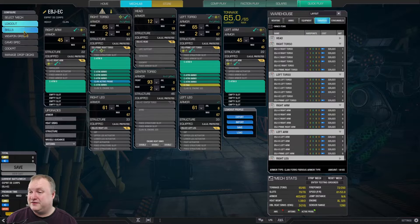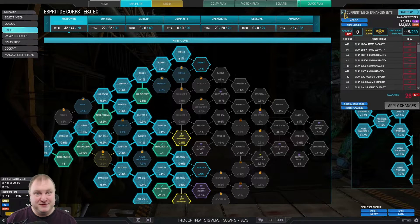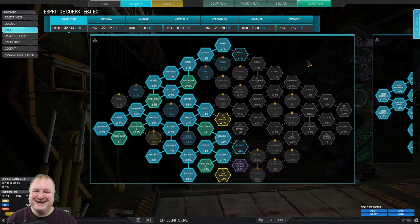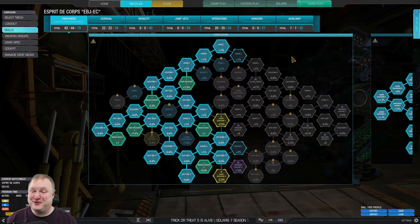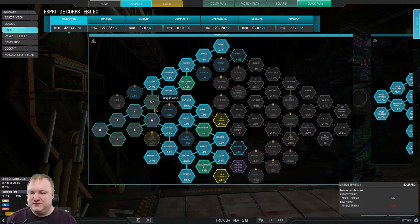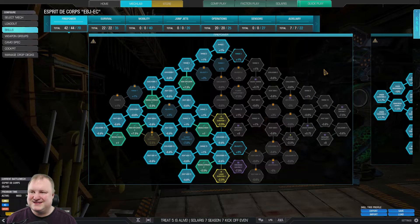Let's just jump into the skill tree. I've talked about the build for way too long. So, on this Ebon Jaguar, the skill tree is as follows. And the matches you're about to see — I played them with points in Gauss Charge and Laser Duration and whatnot. It was a total mess; I forgot to change the skill tree. But for you guys, I'm cleaning up my act. This is the real skill tree you should use. It's going to have High Explosive 1 and 2, Missile Spread 1 and 2, Missile Rack 1 and 2, and some of the heat gen nodes on the left-hand side of the skill tree.